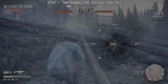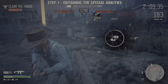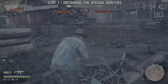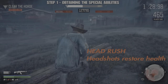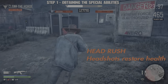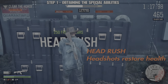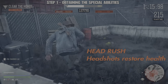Once you get to the stage where you have a decent amount of freakers, you want to start picking up the five special abilities as soon as possible. This is the order I recommend. First: Head Rush. It costs 250 freakers to purchase and it is the best by far. Once you have this, any freakers that you shoot with headshots will restore health. Very handy to have.